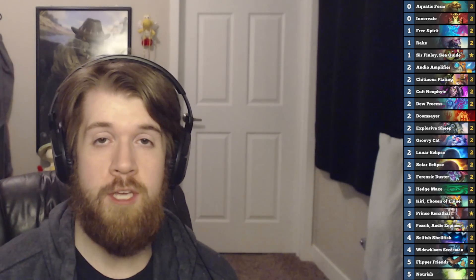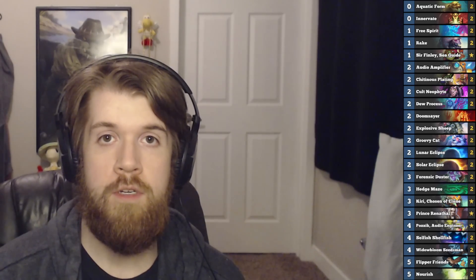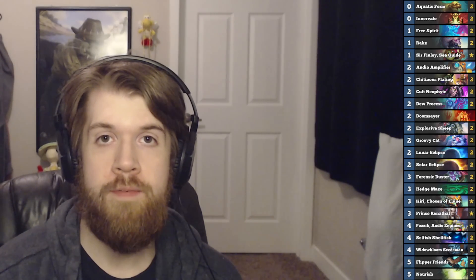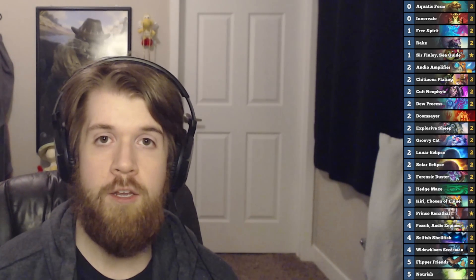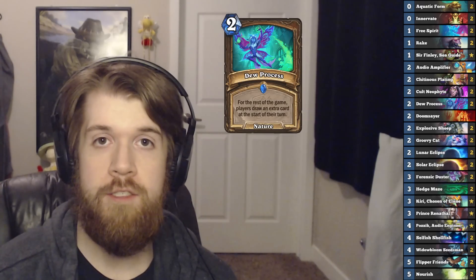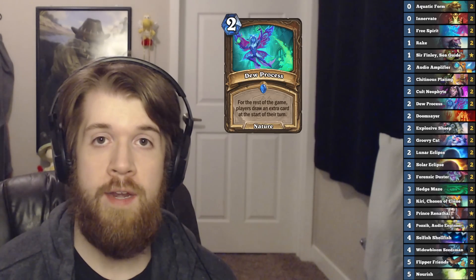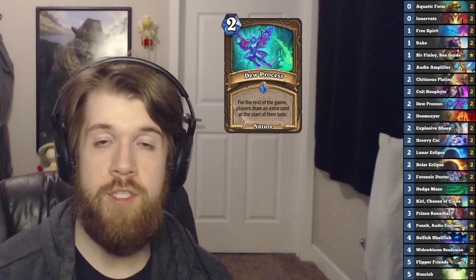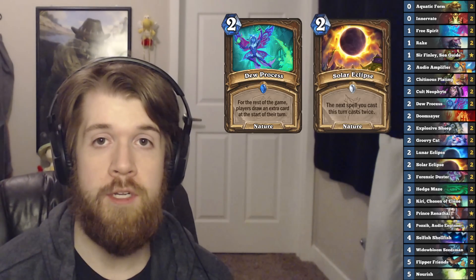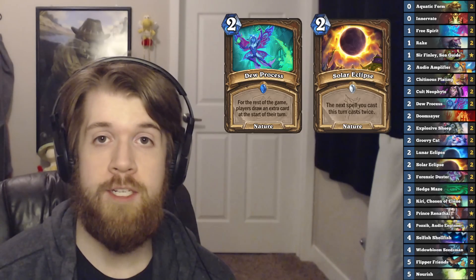I've played against a handful of pretty terrible Mill Druids this expansion, so I thought I would try my hand at building a terrible Mill Druid, but it actually performed better than I expected. The main card in this deck is going to be Due Process, which makes each player draw an extra card every turn, and we can combo that with the recently core-setted Solar Eclipse, which doubles the next spell we play.